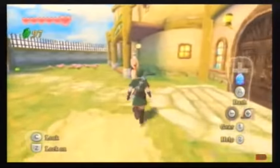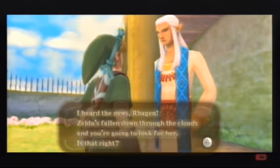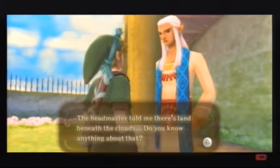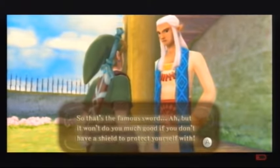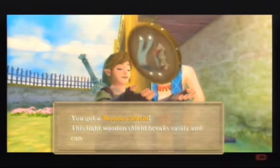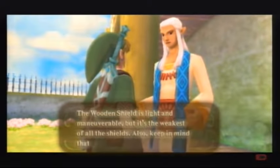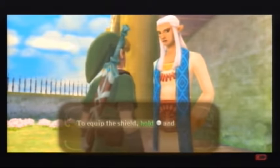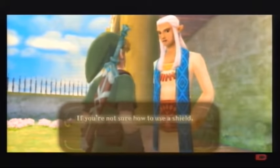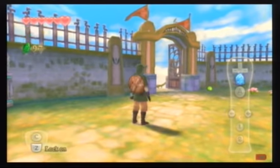First thing we're gonna do now is get us a shield. Just talk to this guy. 'I heard the news — Zelda was falling down through the clouds. You're going to look for her, is that right? The Headmaster told me there's land beneath the clouds. So that's the famous sword. It won't do much good if you don't have a shield to protect yourself with. Here, take this with you.' And we get a free wooden shield! The light wooden shield breaks easily and can burn, so be careful. And there you got the shield.